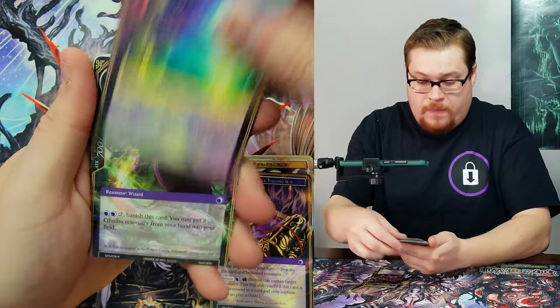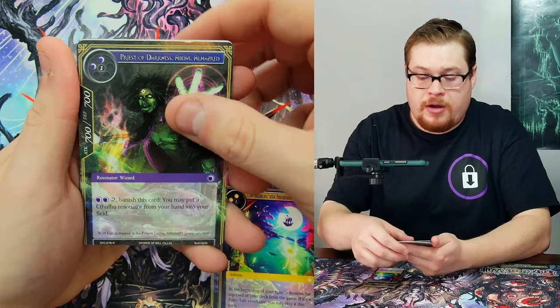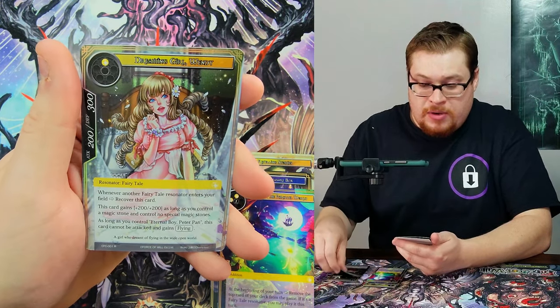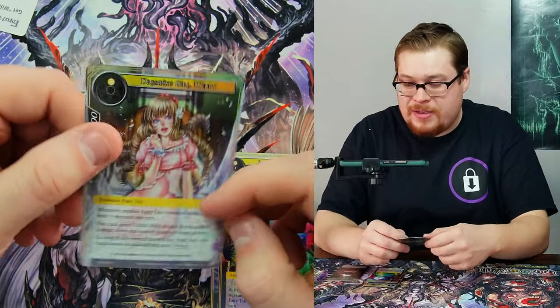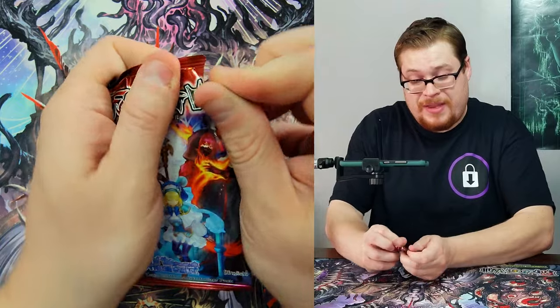Abdul, Darkness Magic Stone — that's not a good hit. That's a very common foil Wendy Dreaming Girl. Still got a few packs to go so hang in there — we have some potential in this.